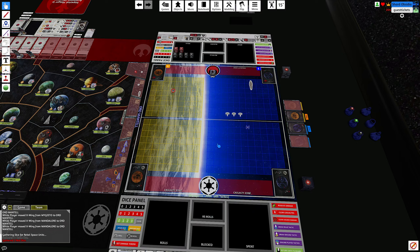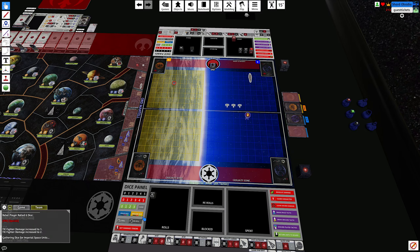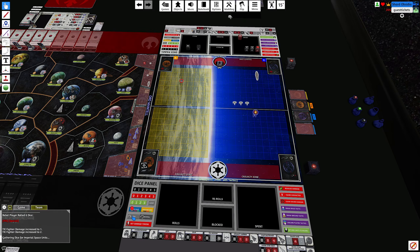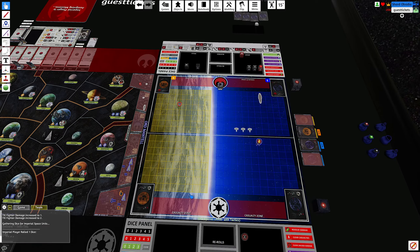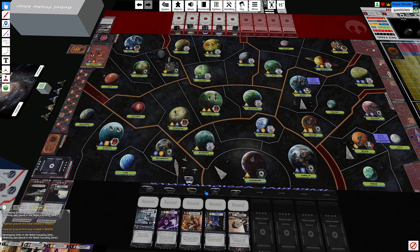Admiral Ackbar draws three dice. My TIE fighter just hopes he gets a good hit. I'll assign those damage for you while I look to see if I got a block. I'm going to buy a card. I'll roll my space dice anyway — it is a hit. I got a card to block it — so resolve damage. Return units to board. You have taken control over there.